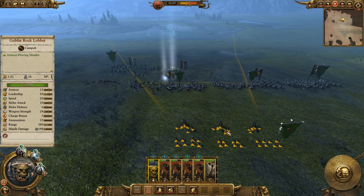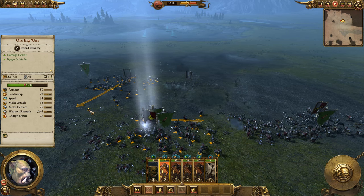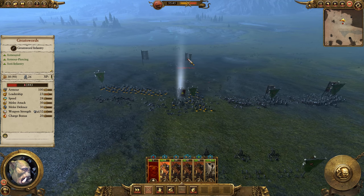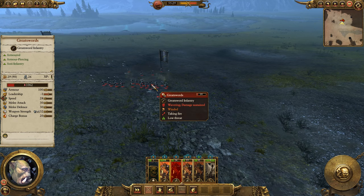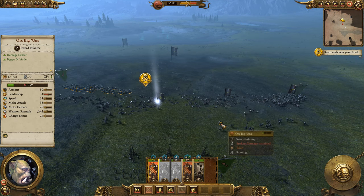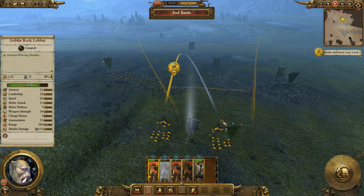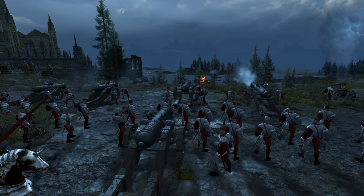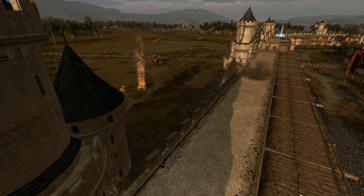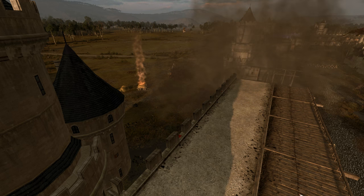One useful late-game tactic, if you can keep your artillery alive that long, is to use it to prevent routed enemy units from returning to battle. When a unit routes it runs away, and eventually it'll decide to come back — unless it's shattered, in which case it's completely gone. So if you keep firing artillery at broken units, they may eventually shatter or run off the map. Targeting expensive units that might come back and be dangerous is especially helpful. Artillery fire also provides a leadership penalty to the enemy, helping lower their morale. You could also look for good terrain on the map to strategically place your artillery. Artillery is of course great for taking out walls in siege battles — blow a nice big hole in the wall allowing easy access for your units.